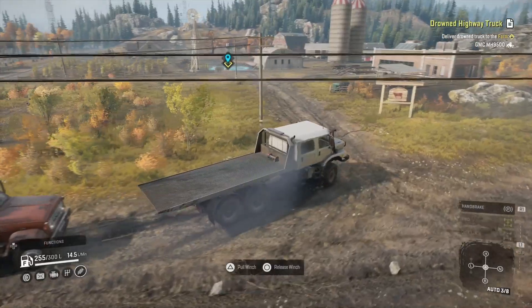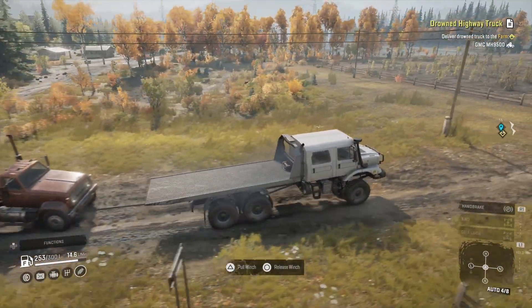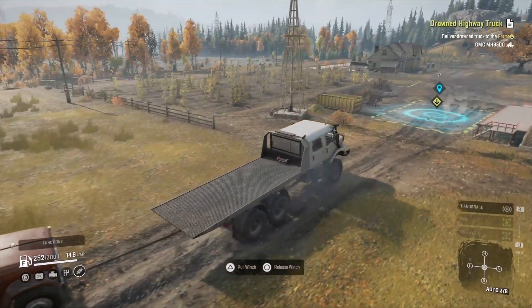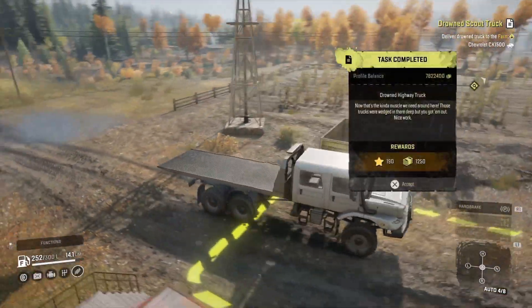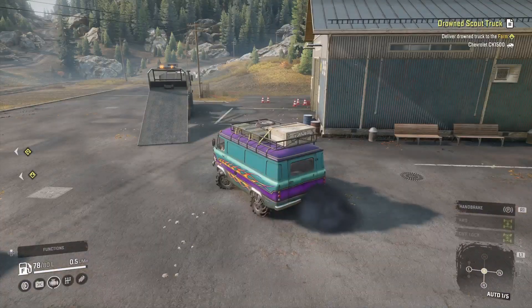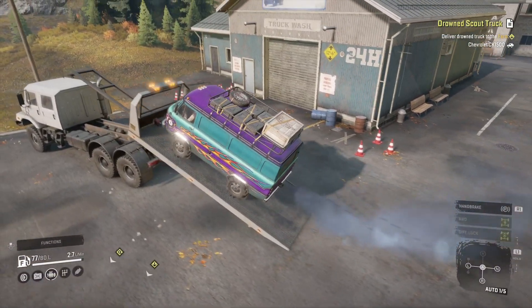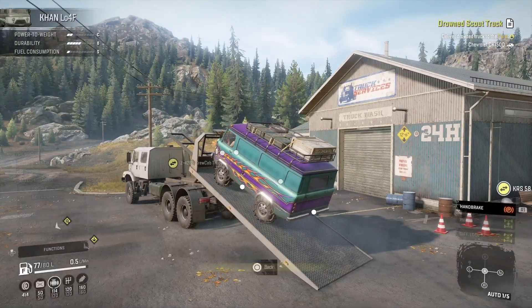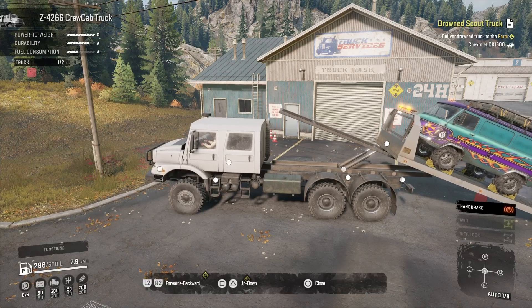Even now while towing, what makes me think something invisible is holding it back rather than lack of power is that it's not completely tapping out — it's just not building up speed. That's what makes me think it. It didn't pay out a lot but to be fair it was pretty easy. Of course I had to get to the garage to make sure the rollback was working as intended, and again there were no issues flipping it back up.